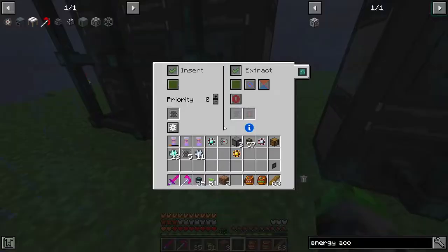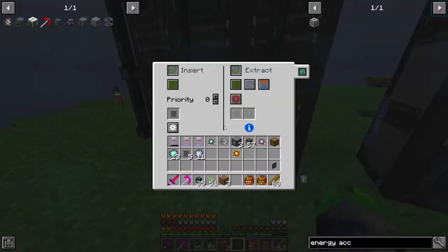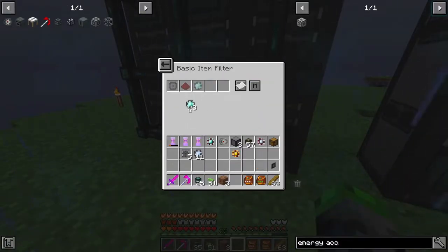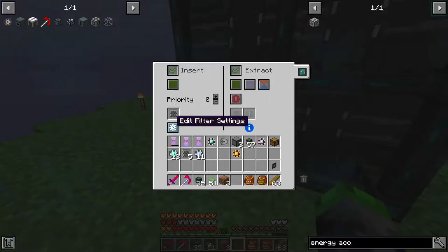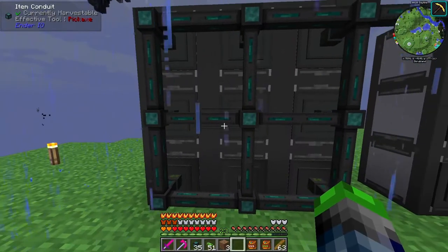These are all added to the whitelist and they are set to insert. We need to make sure: extract round robin, extract round robin, extract round robin, extract. Now we need to grab the diamonds - added to the whitelist, added to the whitelist, and added to the whitelist. Last step - extract.